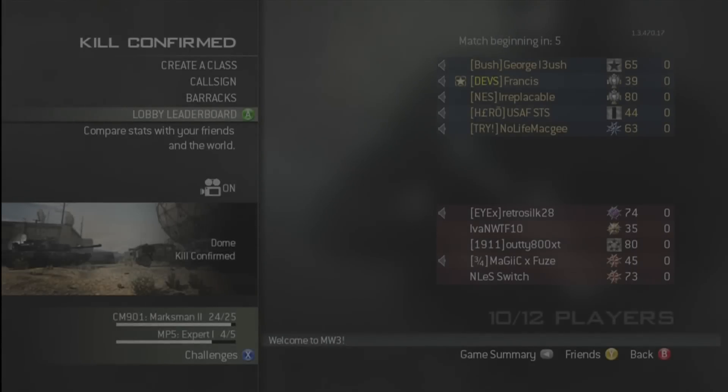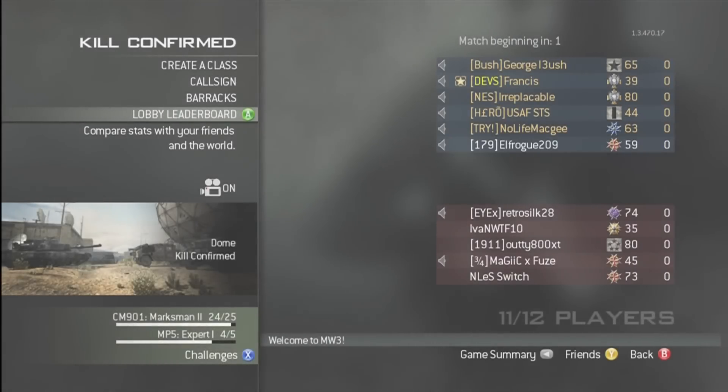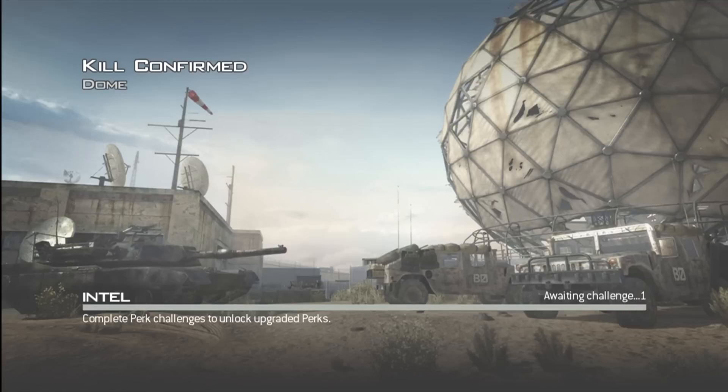What is up everybody, it is the Enneasism here today, showing you a gameplay commentary on the map Dome, the best map in the entire world. I ended up going 48-4 in this gameplay, and at one point I was like 30-1, so I do really good in this game.